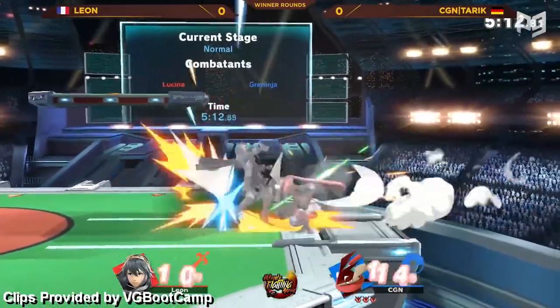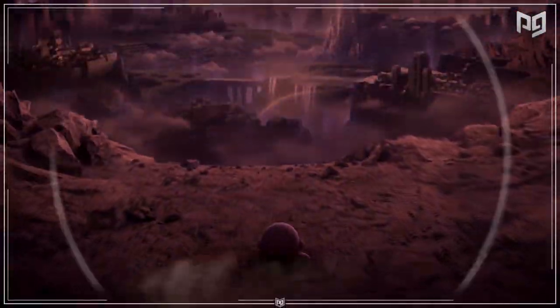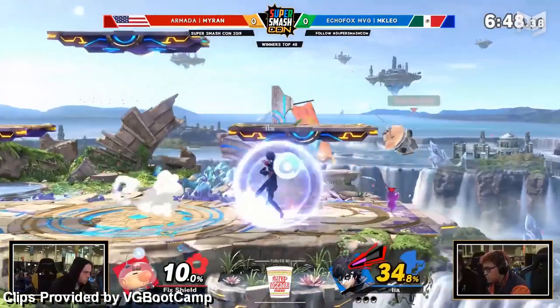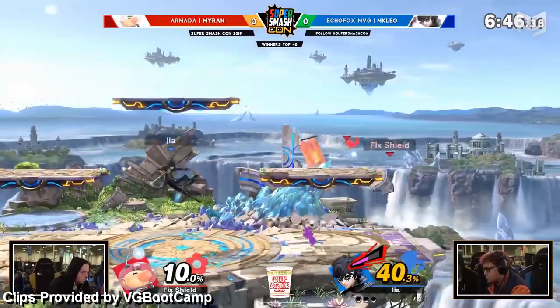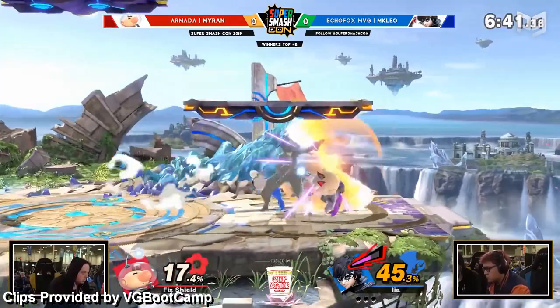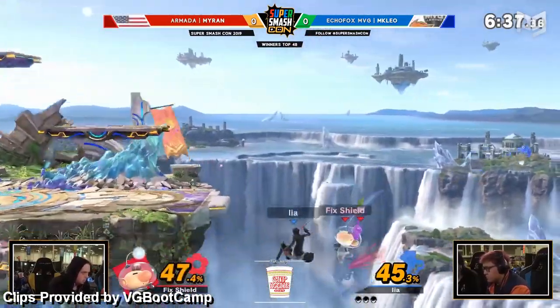Other high tiers are consistently proving themselves more as time goes on, but we'll keep Greninja in A tier for now. When it came to out of shield options, Olimar's up smash was one of the best — rest in peace, sweet captain. Okay, it's not all that bad. Olimar got hit with nerfs harder than any other early meta top tier, and it probably was in no small part because everybody and their grandmothers complained about him.